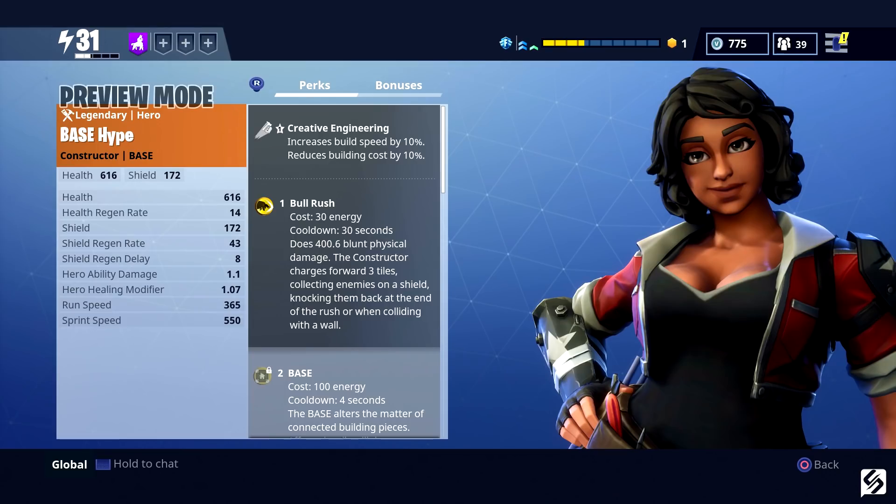Next up we have Base Hype, the legendary constructor. Her first perk is Creative Engineering, which increases build speed by 10% and reduces build cost by 10%. Next she has Bull Rush, which allows her to pull out a shield and charge forward for three tiles, knocking enemy husks out of the way. She has Base, which causes attached structures to gain 12% damage resistance and causes energy damage to enemies that melee the affected walls. Her next perk is Automated Defenses, which increases the base connectivity by one building piece.